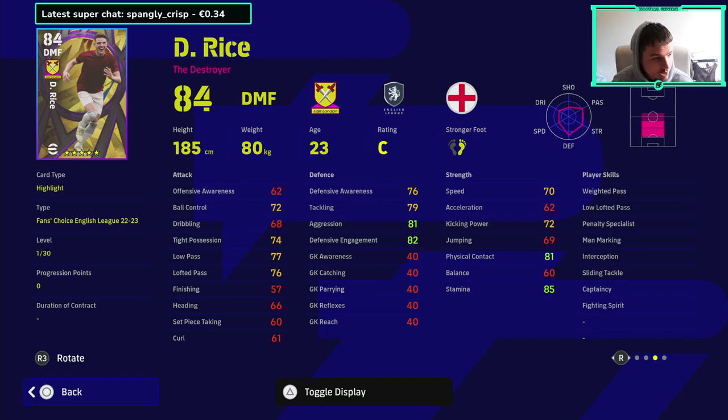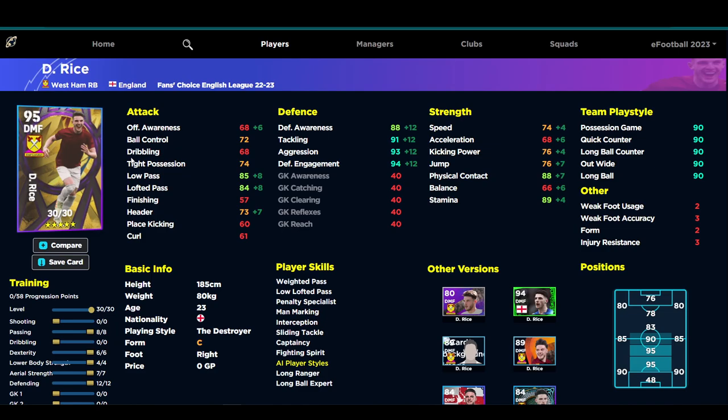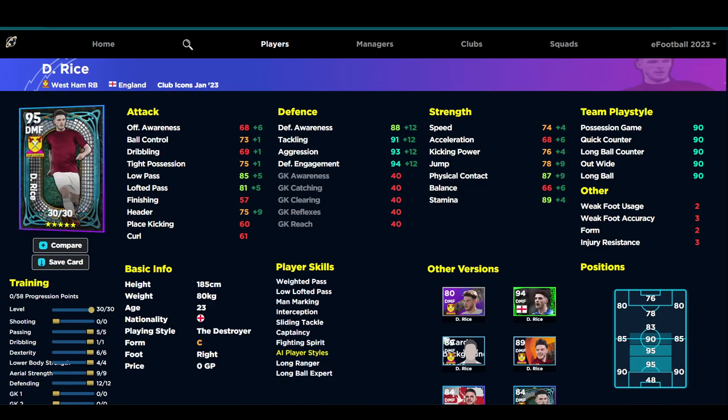He's got 30 levels to go. Over on eFootballDB, we have Declan Rice maxed out as a 95 — this is the fans choice edition, 95 rated. We've got 88 defensive awareness, 91 tackle, 93 aggression, and 94 defensive engagement, with 85 passing, 74 speed, and 88 physical contact. This is largely known as the best version of Declan Rice so far — not the English one, but the free one you could sign as a club icon with your five-star nominating contract.